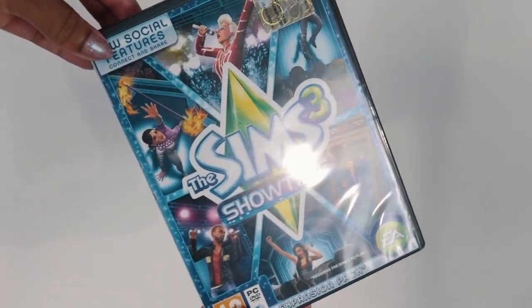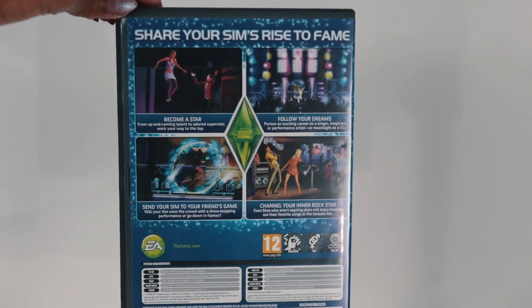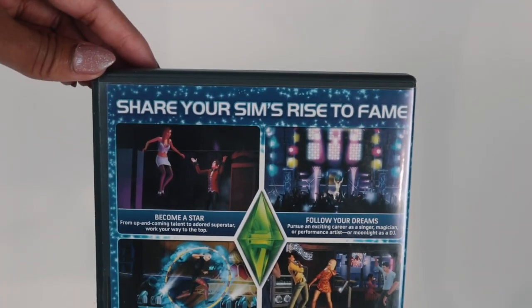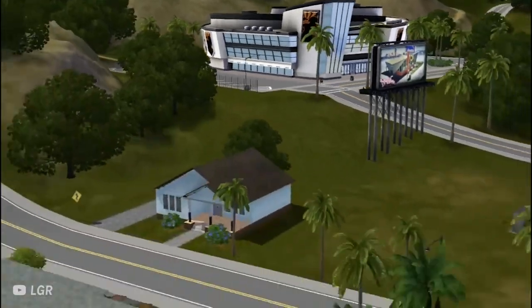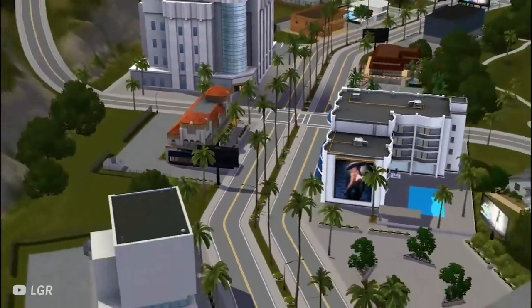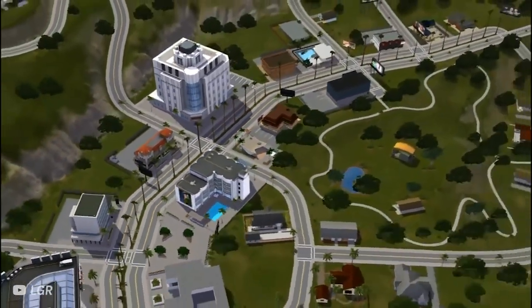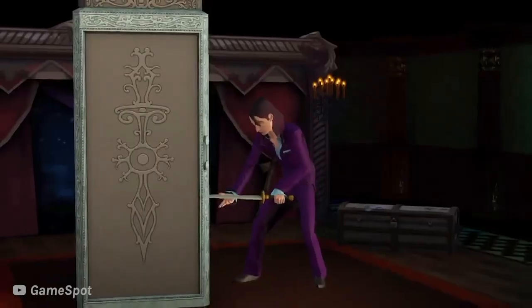The Sims 3 Showtime. Showtime is low-key like what I like to call the greatest showman pack — or like a low-key circus pack. The idea of Showtime is basically to be a talent-based expansion set in a Hollywood-esque environment. Showtime comes with a new town called Starlight Shores, which is essentially the Sims version of Hollywood. The idea is to work your way up to superstardom in three new professions: there's a singer career, an acrobat, and a magician.